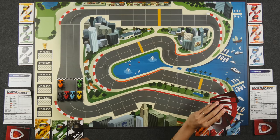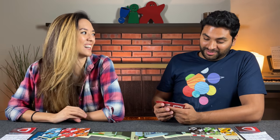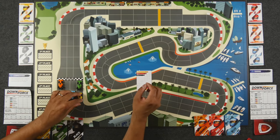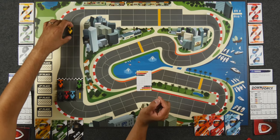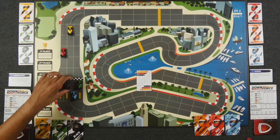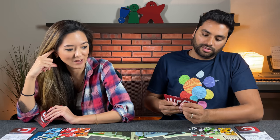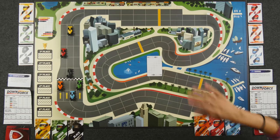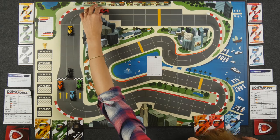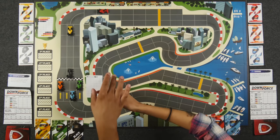Naveen is technically first player because he controls the green driver. He plays his first card — yellow, red, black — moving yellow six spaces, red four spaces, and black two spaces. Monique responds by playing a wild five on her red car to clog up the track so nobody can pass that choke point. It's her only car that's really left the starting point.